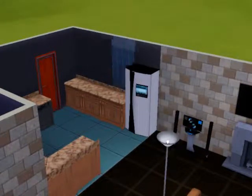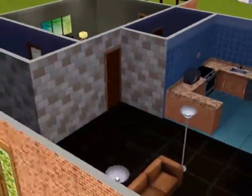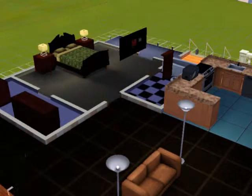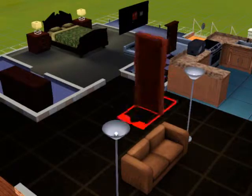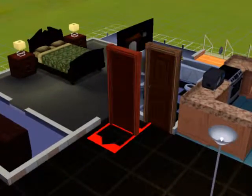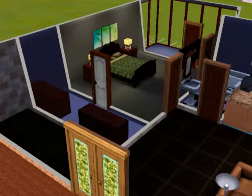I decided not to put wallpaper in the kitchen. I didn't really know what colors to use for the kitchen, so I just used this cool blue type thing — like baby blue. Here's where I start moving things around, and this is where the second glitch comes in.